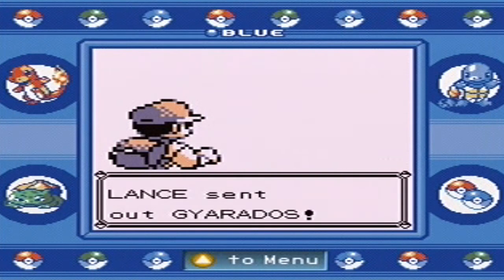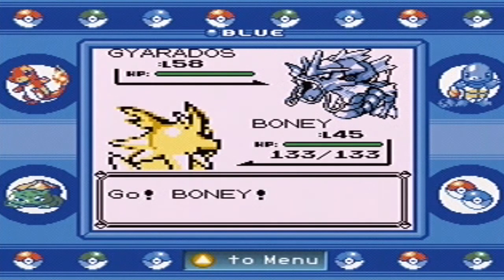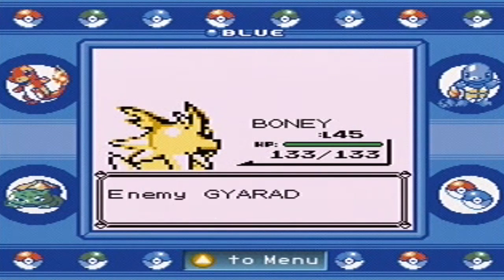Lance sends out his Gyarados, which is not a Dragon type — it's a Water/Flying type. So it's going to be obliterated by Boney's Thunderbolt, just like all the Gyaradoses we've defeated before. Having an electric type is very, very important in this game.